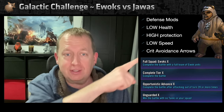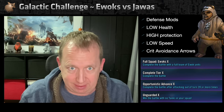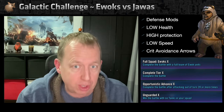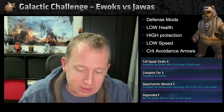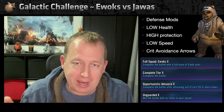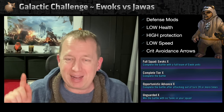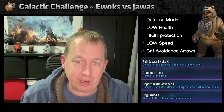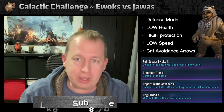Next, you want high protection. Paploo's protection recovery is intense, so the more protection you can stack, the better — you'll offset the damage from low health. You want low speed because you do not want to take turns; the faster you accumulate actions, the worse it gets. Let the Jawas take turns so they die. Finally, put a critical avoidance arrow on Paploo, because thermal detonators deal damage based on your own critical chance — reducing that helps significantly.